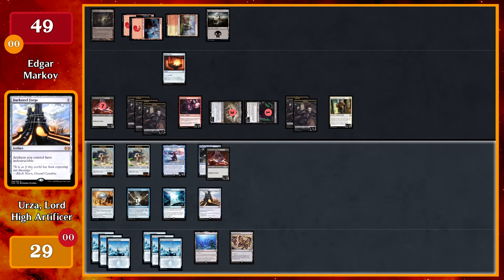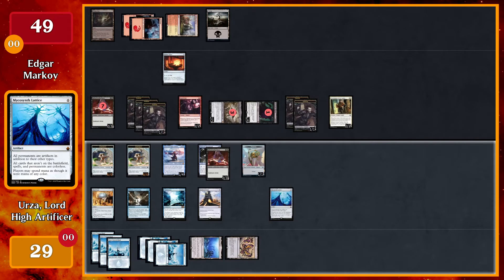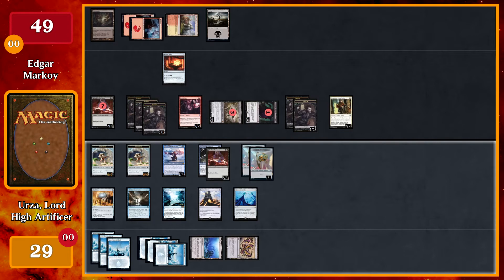Play land for turn, cast Darksteel Forge — on cast I will get a Thopter. I will pay five to activate Urza's ability, shuffling my library and exiling the top card. I hit Mycosynth Lattice, which I can cast without paying its mana cost until end of turn. I will go ahead and cast that — on cast, get a Thopter. When it enters, all permanents are artifacts in addition to their other types.